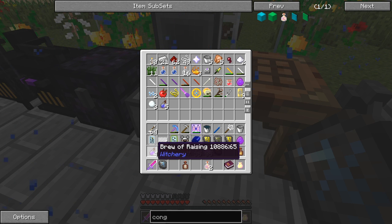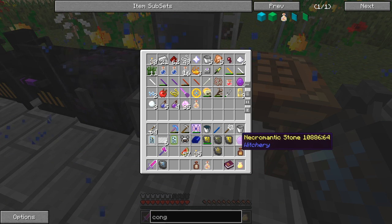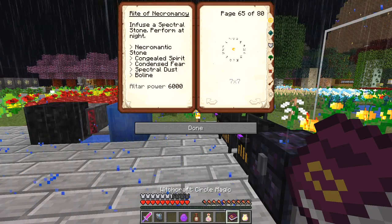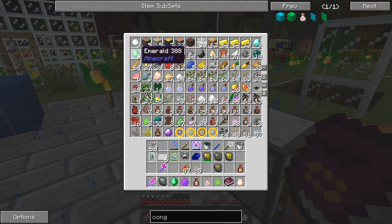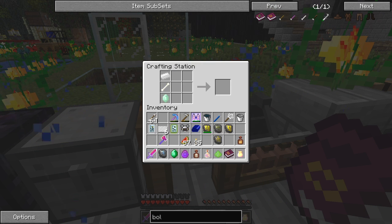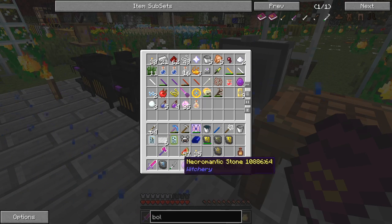Let's put these glass bottles in this chest. Brew of raising — we don't need that for the time being. We've done all that. So we need: condensed fear, necromantic stone, congealed spirit, and what was the other thing — spectral dust and the bowline. Spectral dust — I've got three of those. And a bowline — bowlines are very easy to make: one bone and one iron ingot. Here we have one already prepared. So those are the five items.